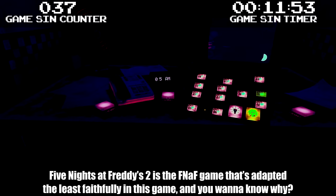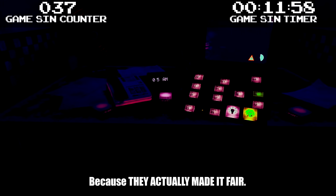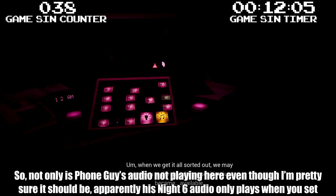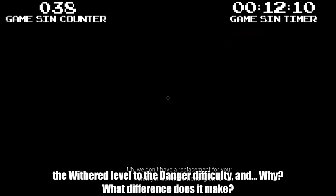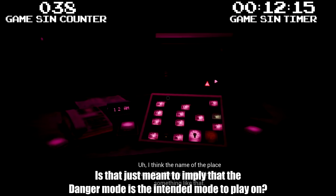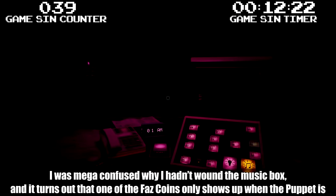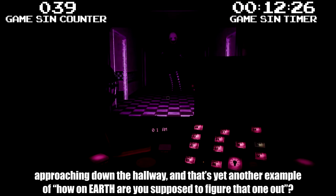Five Nights at Freddy's 2 is the FNAF game adapted least faithfully in this game — because they actually made it fair! Not only is Phone Guy's audio not playing here even though it should be, apparently his Night 6 audio only plays when you set the Withered level to Danger difficulty. Why? Is that just meant to imply that Danger mode is the intended mode? I was mega confused why I hadn't wound the music box — it turns out one of the Fast Coins only shows up when the puppet is approaching down the hallway. How on earth are you supposed to figure that out? I have to let myself lose in order to fully complete this game.